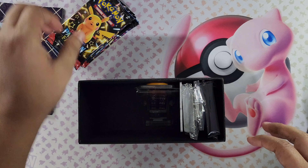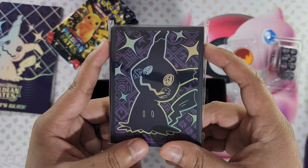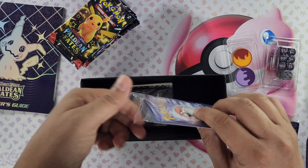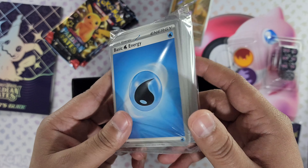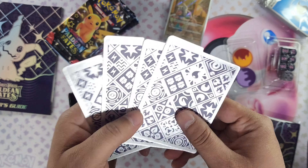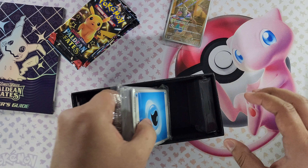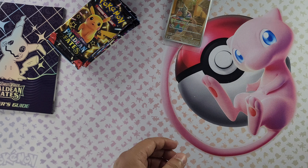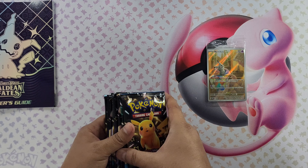Here are our nine booster packs. Dice, coin, Mimikyu sleeves — pretty cool, actually. I like them. Your online code. Your promo card, Mimikyu. We'll open that later. Energy cards and your dividers — they are different on the other side. So we'll put the dice, the coins, the sleeves, energy cards, and the online code away. Close this up. We'll get straight into pack opening and see what we pull.